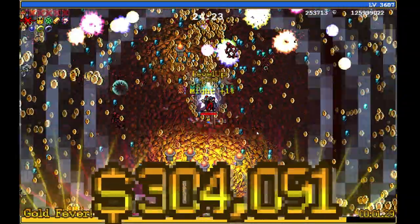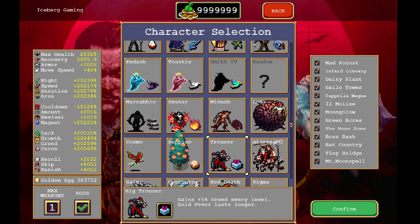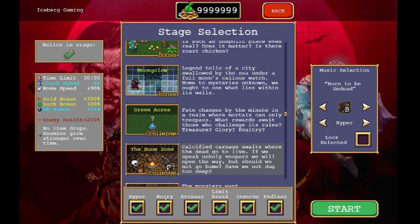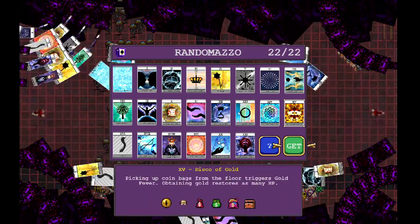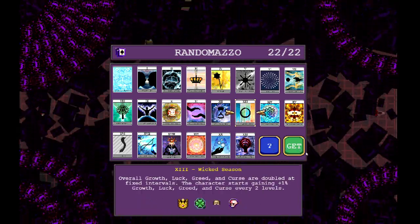I'll go ahead and show you how to spend all your gold at once here as a little bonus tip. To spend all your gold at once, we're going to take our Trouser — this is the character we want to buy the eggs on. We need to go into the Moon Go Low stage. None of the stage options really matter; we're going into Moon Go Low. It's not going to let us move because we'll just level up to max right away.